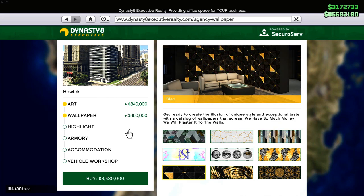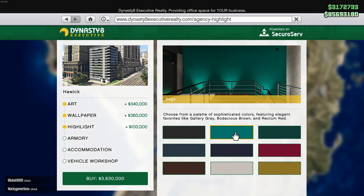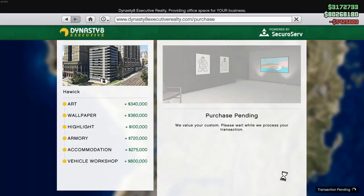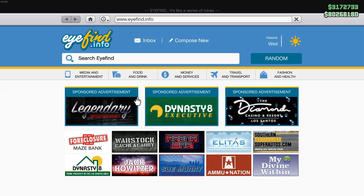The armory and vehicle workshop is the better option and saves you a lot more money. Me on the other hand bought everything. Now last but not least is purchasing the Champion and heading to the vehicle workshop which is located in the garage.